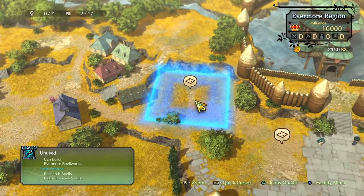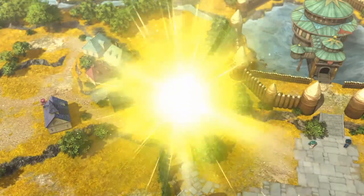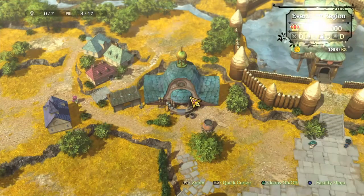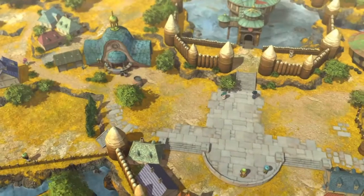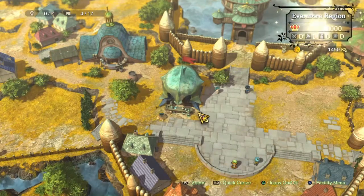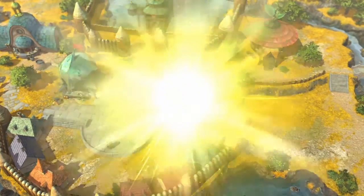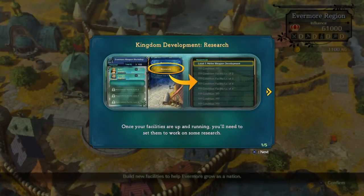Building stuff increases our influence. At the bottom we have four different symbols — two swords, a hammer, the symbol for Higgities, and I'm going to guess that last one is part of a spellcasting faction. So I'm guessing these are going to be the four main factions we can build. At the moment they're all Level D.